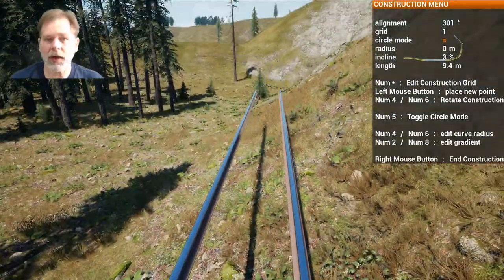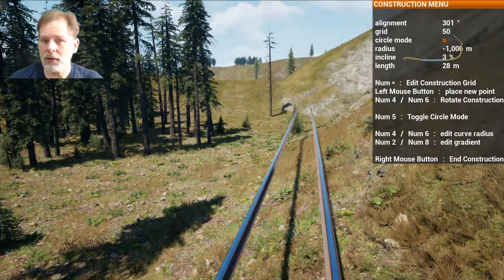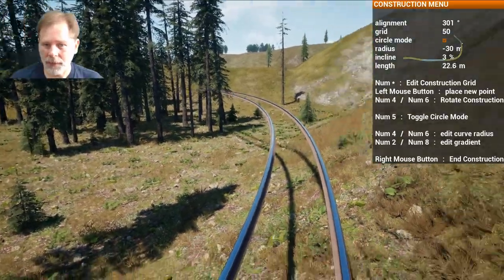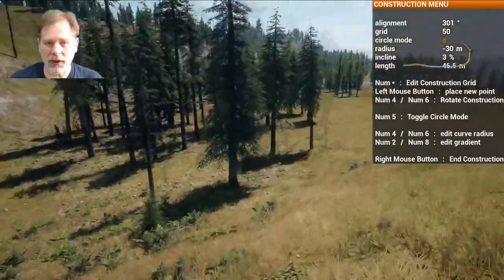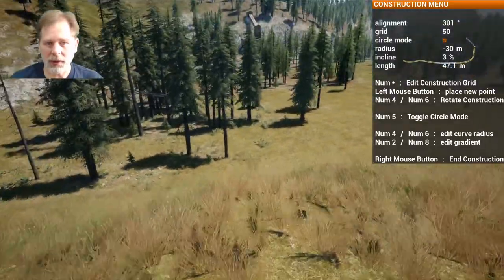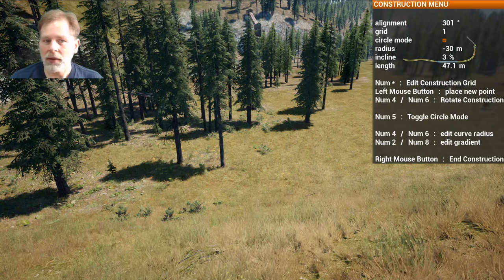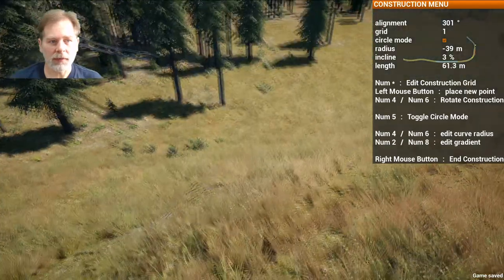Let's go circle mode and then we're going to go like this — see, we can get around this corner. That's a 30 meter radius. We're going to see what radius we need in order to hit this hill here. It looks like it's going to be about 40 to 45 meters.